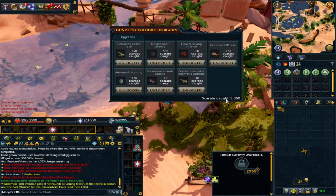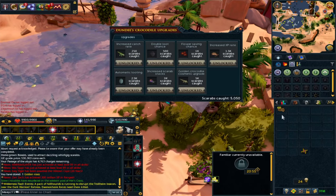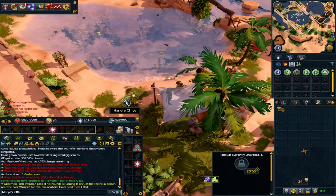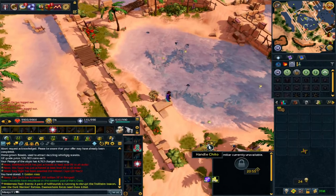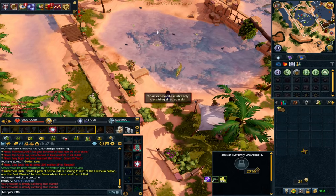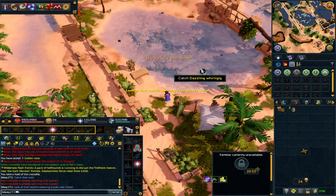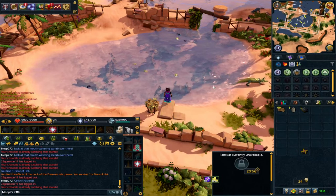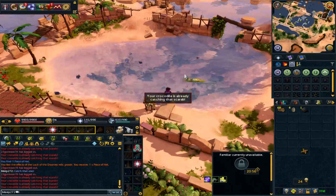This is a comp requirement which is why I've got 5k scarabs caught, but if you're fresh here and have never done it, definitely get to 2.5k before starting to use flowers given the expense. I will warn you — it is a little brutal as a hunter method, very click intensive, but it does have the profits to match. To do this you handle your crocodile and just point out which whirlygigs you want it to attack. Occasionally it'll come and loot them straight into your inventory, and then you grind the catches into powder. Just make sure you're clicking as many as you can as quickly as possible.